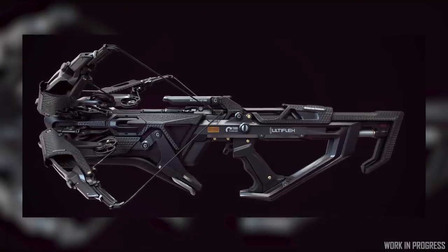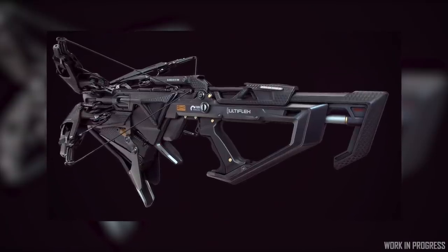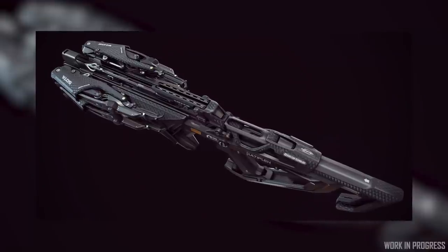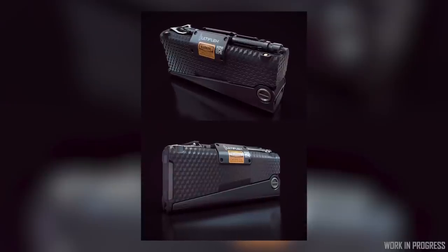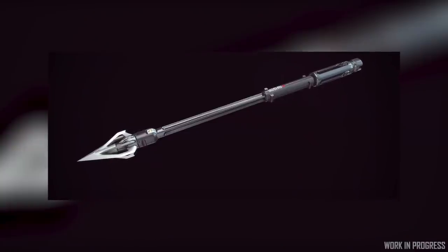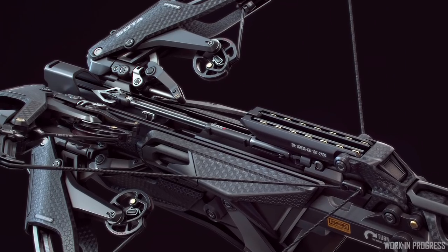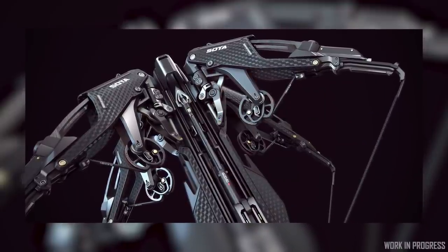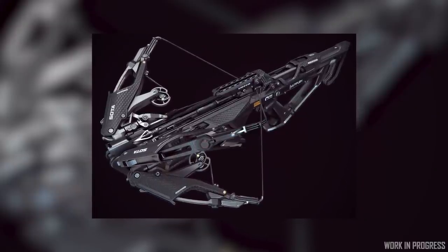Looking at something a bit farther out, the weapons concept team recently completed a pass on the Shroud of the Avatar crossbow from manufacturer Ultiflex. This low-IR, low-EM stealth weapon has a very slick carbon-fiber-ish look, and you can see how the cartridges load from underneath. These cartridges carry smart ammo arrows that expand to full length once they're pulled up and chambered. It remains to be seen what kind of physical damage and visual effect this will have on FPS gameplay, but we'll check in on this very unique weapon again before it makes its way into the persistent universe.